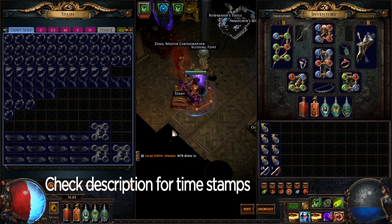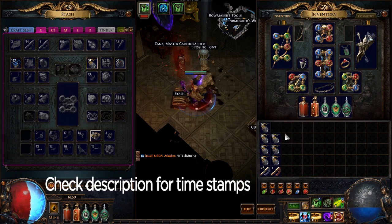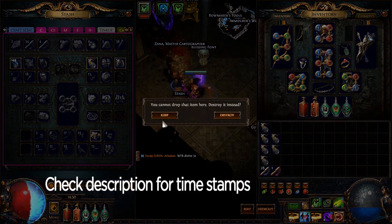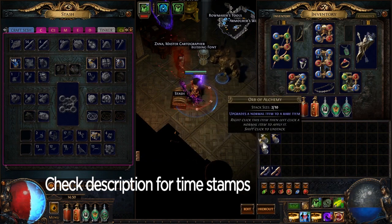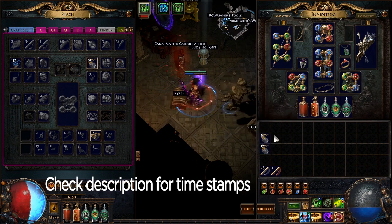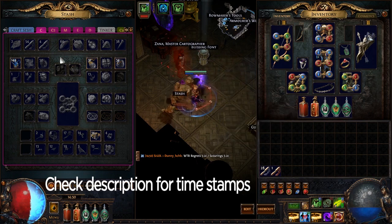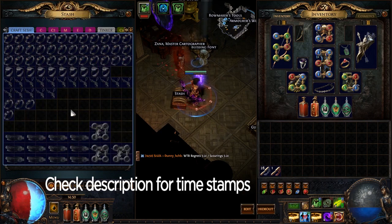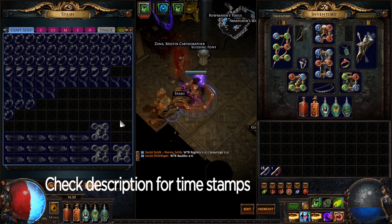All right, so we had about 80 to 90 alches when we started this in our inventory, and we spent about 74 alches — so that's about a 20 chaos investment give or take, not to mention the essence crafting and everything else I threw in. Let's go ahead and check them. Let's start with the Hubris helms first because I really need a good ES helm to continue on with this build.